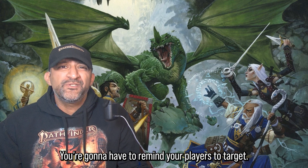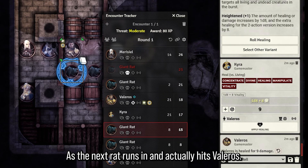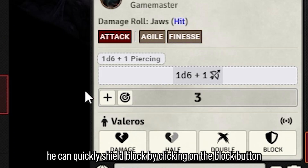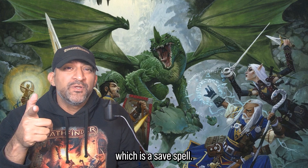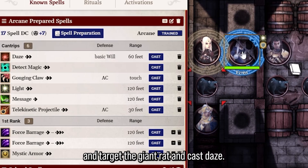Kyra's turn is straightforward — she casts a two-action Heal spell on Valeros using the proper buttons, targeting Valeros to make automation easier. Her last action is to Step back. Remember to remind your players to target — it's super important. As the next tracker runs in and hits Valeros, since Valeros has his shield raised, he can Shield Block by clicking the block button and then clicking on damage.